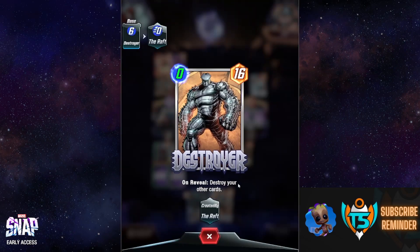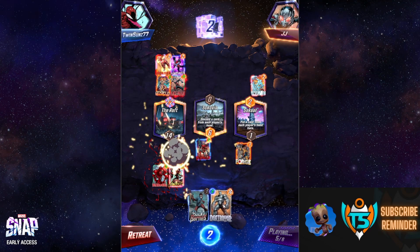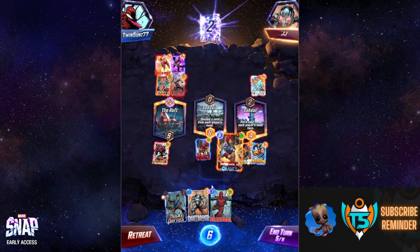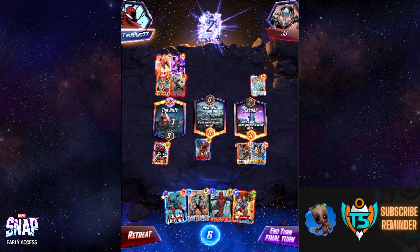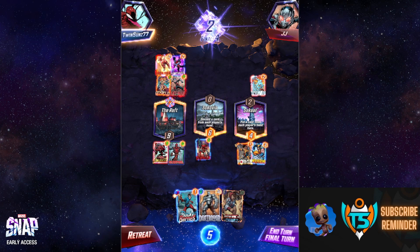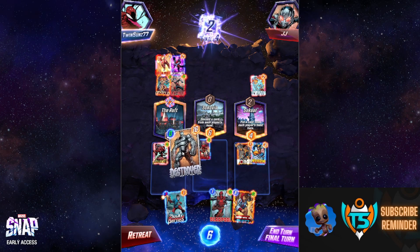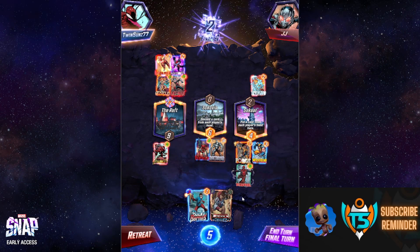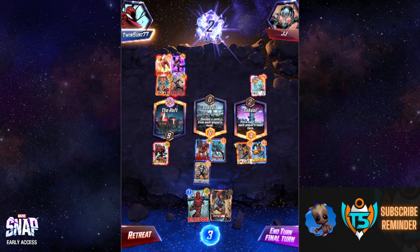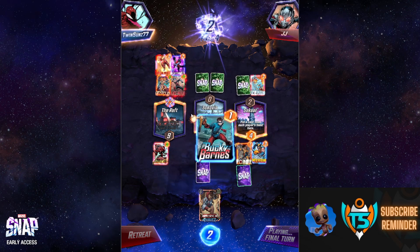We get a free six-drop — it's Destroyer, which is a little awkward since on reveal it destroys your other cards. Definitely a fun card but not ideal here. We have a couple of options: let 16 power on its own swing that location, or play Destroyer to clear the board and then play Deadpool. I'm going to go with that — play Bucky Barnes, then Destroyer to destroy my entire board including Wolverine and Bucky, then play Deadpool on the right. I've already snapped, feeling pretty good.